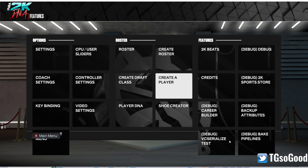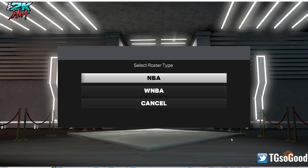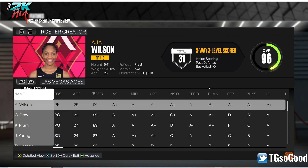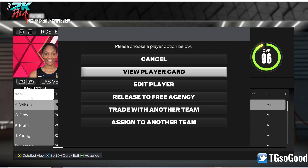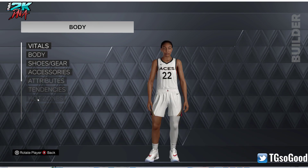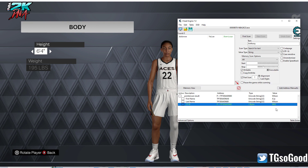Now I'm going to go to Create Roster. This time I'm going to go WNBA, but what I'm about to do will also work on the NBA side. I'm just going to go into a real player, go to Edit, go to Body. Bring back up that same Cheat Engine table — as you can see Aja Wilson has everything we need up there.